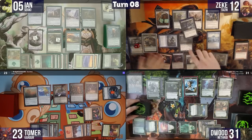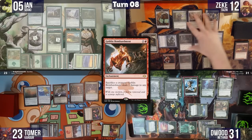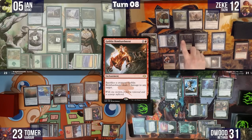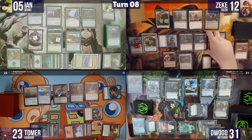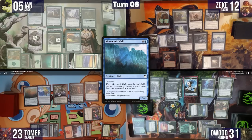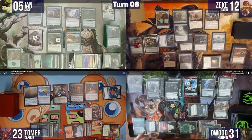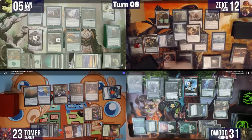Zeke activates Mirror Entity again for one green, making all creatures all creature types, then sacrifices everything except Floating Dream Zubera to Goblin Bombardment shooting at Dwoods. Pitiless Plunderer generates treasures for every creature dying — even tokens. He casts Mnemonic Wall to loop Living Death back to hand, then casts Face Reward instead to only bring back his own creatures, creating an infinite Goblin Bombardment loop.